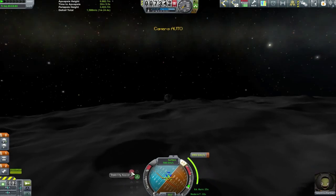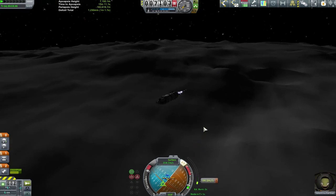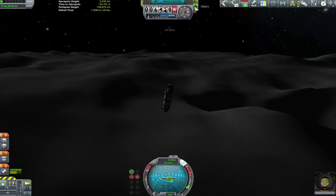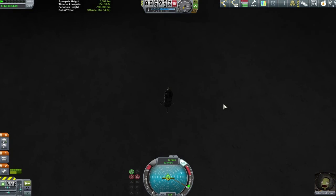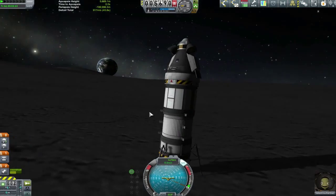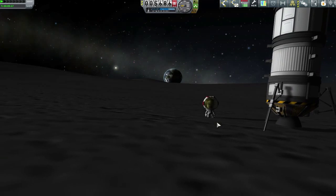The resolution in map view here doesn't make it easy to find precise landing zones — one thing I noticed is that when focused on the moon you can't zoom in nearly as close as when focused on your ship. So if you're trying to set an accurate landing zone using maneuver nodes, make sure you're focused on the ship, not the moon. Anyway, with all that, we're coming in for final approach — and touchdown! We are the first Kerbals on the Mun!